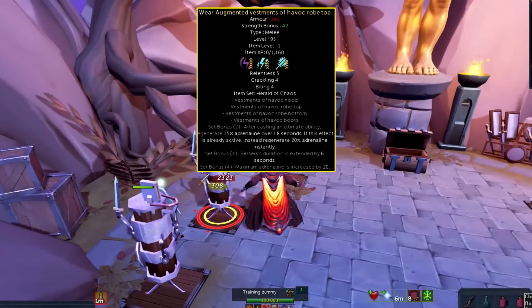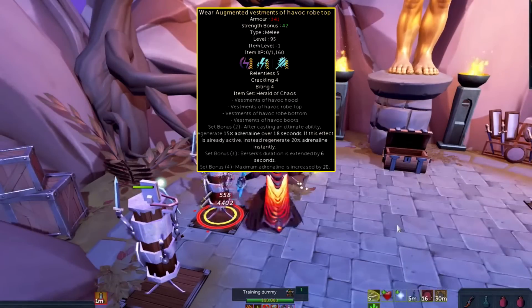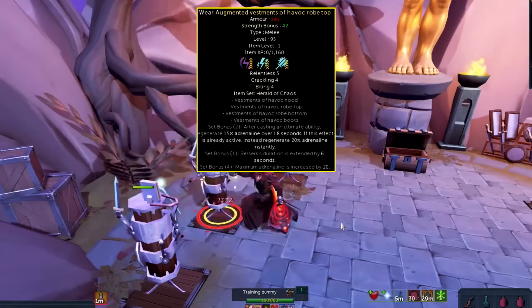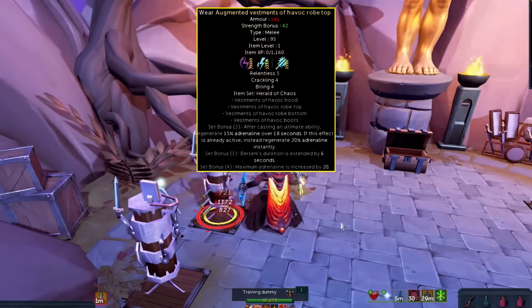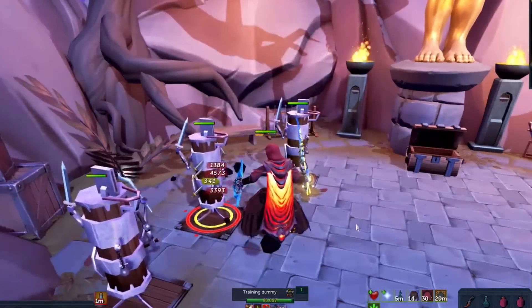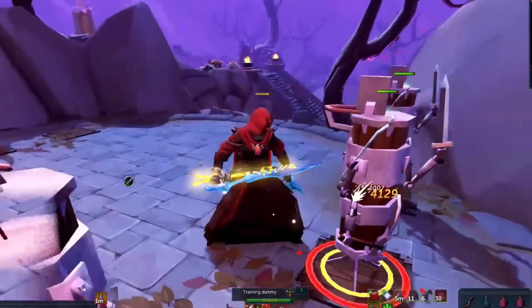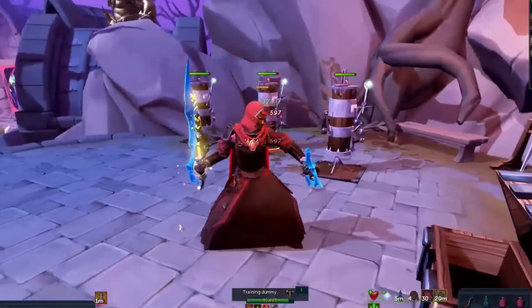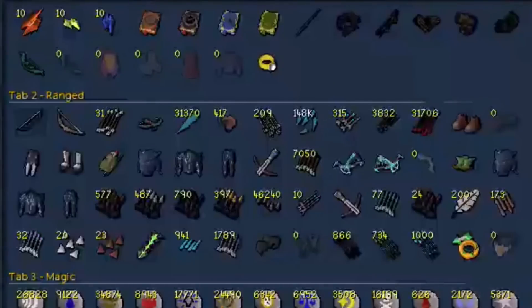But that's not the reason you want this armor. The 2-piece set bonus lets you gain 15% adrenaline back over 18 seconds after casting an ultimate ability, or 20% adrenaline instantly if the ability is already active. The 3-piece bonus extends Berserk's duration by 6 seconds — that's almost like planted feet for Berserk, which is insane. The 4-piece bonus increases your maximum adrenaline by 20. There's also a new melee basic ability called Chaos Roar, which doubles the damage of your next hit — combine that with an ultimate ability spec and you'll be doing massive damage.